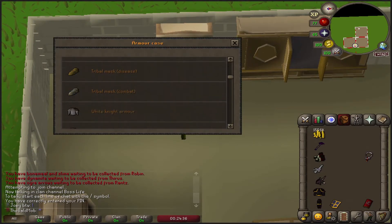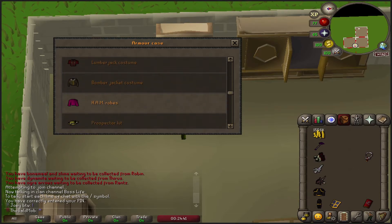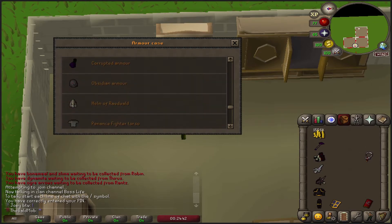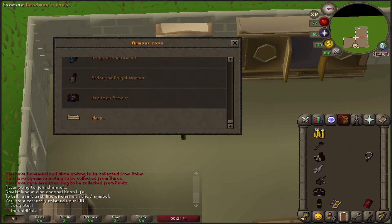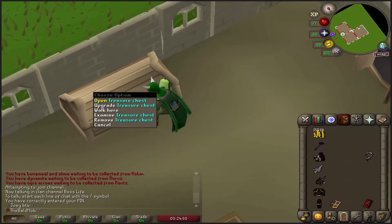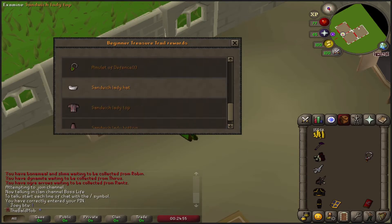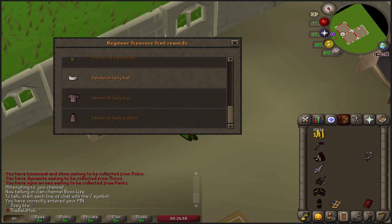I don't think I actually have much in this armor case. Oh — the Builder's costume and the ham robes. How fashionable. I don't think I have anything else in here. I don't think I have any clue scroll rewards in here. The Monk's robe trimmed and the Sandwich Lady hat. Yeah, so not really.